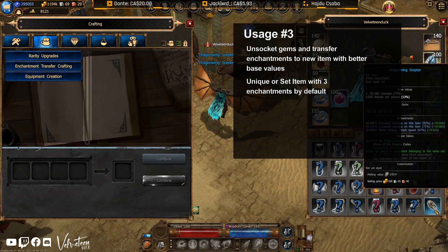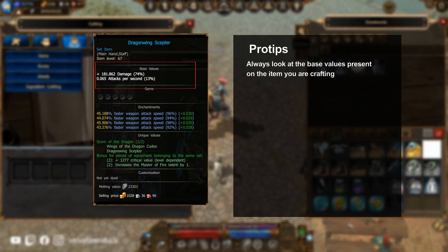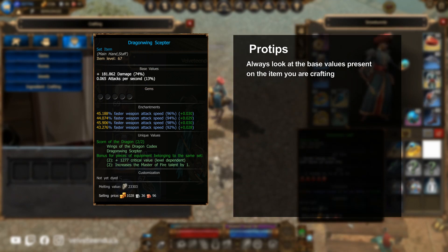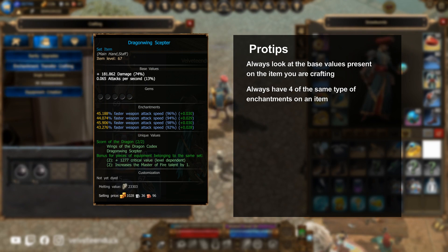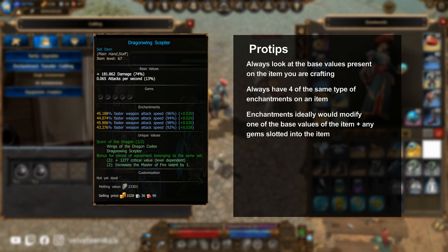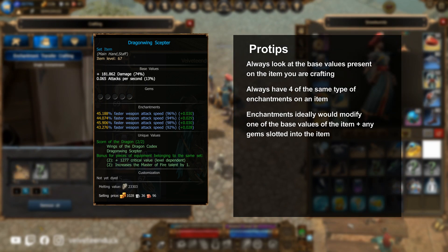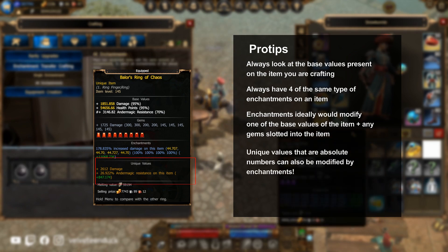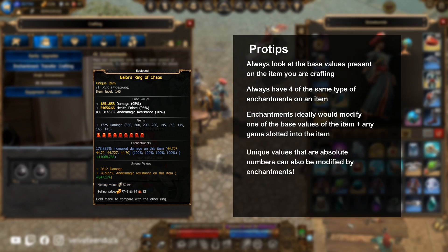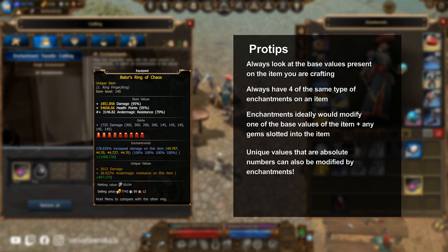As for what exact enchantments you will place on an item, you need to look at the base values of the item. You should always aim to have four matching lines of enchantment on a single piece of equipment. Those enchantments should be modifying a matching base value and the matching gems slotted in for the best character growth. Bonus fact: look at unique values too. If the unique value on an item also happens to match the enchantment type on an item, you'll get increased values applied to that too.